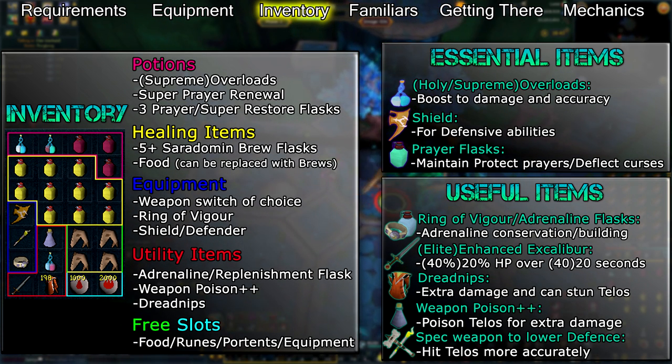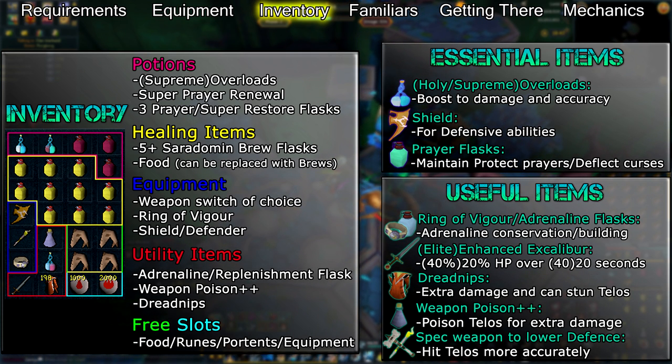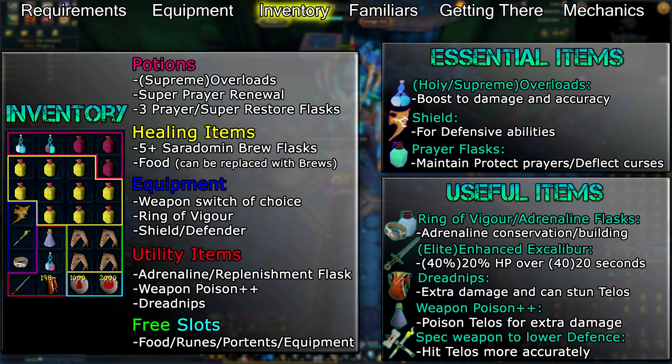Fill the rest of your inventory slots with any combination of your food of choice, a teleport option, a weapon switch, runes for debuffs, or a Portent of Life if you have 99 Divination. At higher enrages, the defender's ability to mitigate damage is extremely valuable.